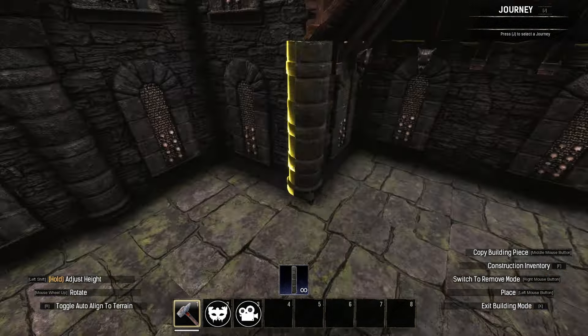On the first floor, cut out a 2x2 at the centre of the ceilings. Place iron dungeon walls to connect it to the roof above, then use the dungeon vaulted ceilings to arch these segments for a more interesting ceiling design. Finally, add storm glass fences at the front of the build, and the construction phase is complete.